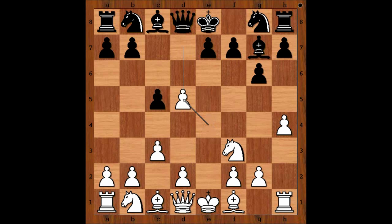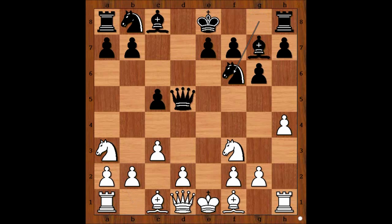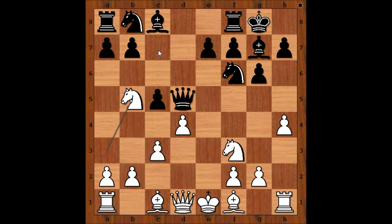E takes on d5, queen takes on d5. Knight to a3, Nf6, d4, and Jennifer Shahade castled kingside. So far black is doing well, the black king is safe. Knight to b5, threatening knight to c7, forking the queen and the rook.